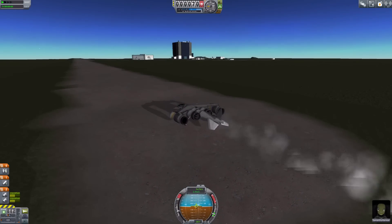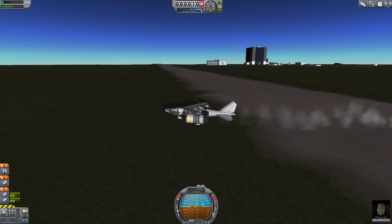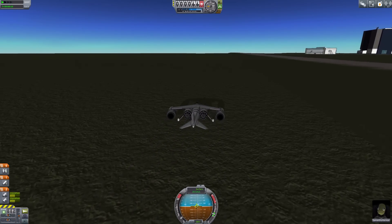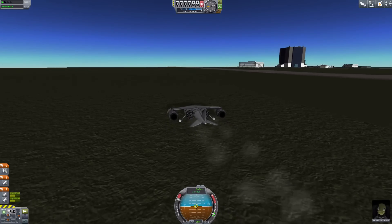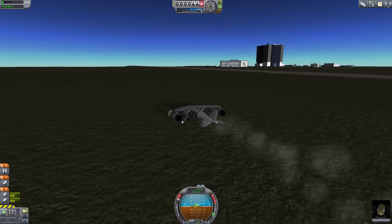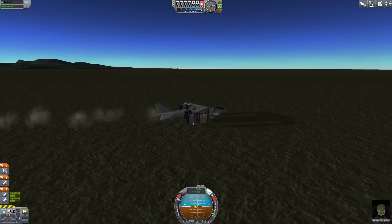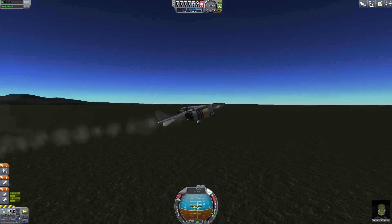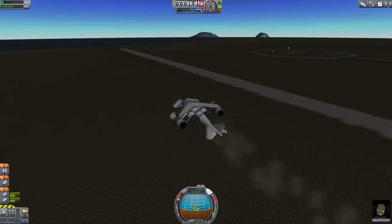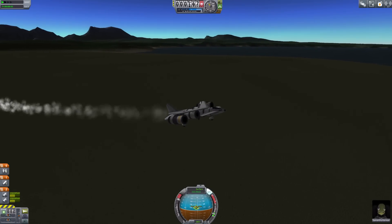Now the problem with this runway is it's pretty terrible — you can see all these little pits and holes going all over the place. Another thing: when Valentina was killed at the end of the last episode, I was pretty much wiped out financially, so I've got myself about 30,000 credits — or spaceos, I think that's what they sometimes call them — as a loan from the space bank. But we're off, because it's safer to take off on the grass than the actual purpose-built runway, because the grass is flatter.